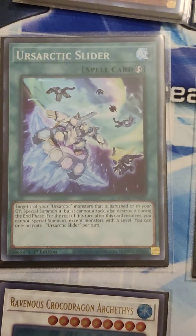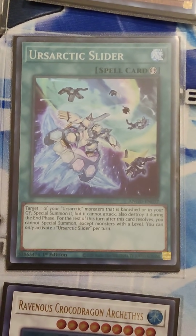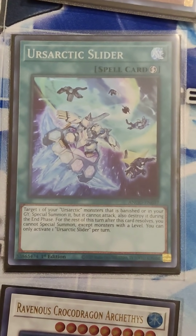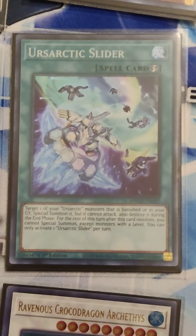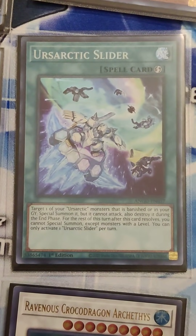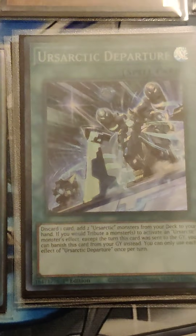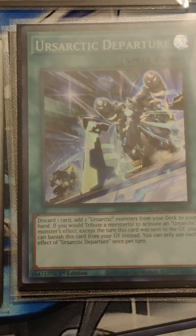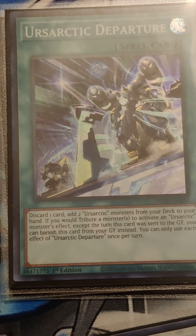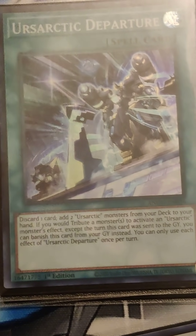I run one Arsartic Slider — this could honestly be anything. The few times it shows up, I actually like seeing it because it can special summon an Arsartic either banished or out of the grave, which means typically if you're seeing Slider, it's live somehow. Getting an Arsartic monster on the board without tributing is always a good thing. Also, Departure has a similar effect: when you would tribute for an Arsartic monster's effect, you can banish Departure from the grave instead, so it's another decent mill target with your Deep Sea monsters.